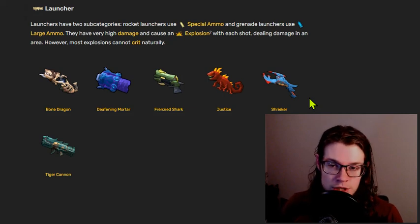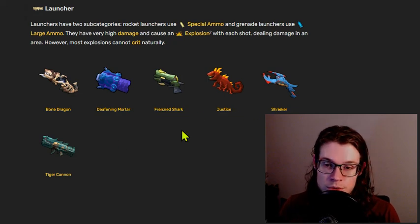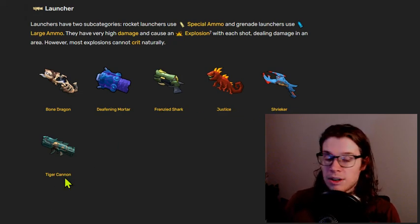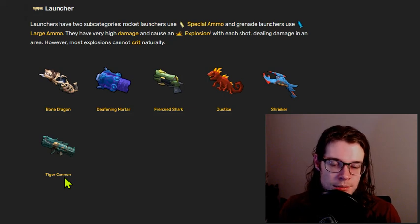The other thing about launchers is that they're highly varied. Bone Dragon, Deafening Mortar, Frenzied Shark, Justice, Shrieker, and Tiger Cannon all work very differently and have different reasons to use each of these particular weapons. So because of that, let's talk about them, because these are not all created equally.